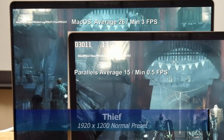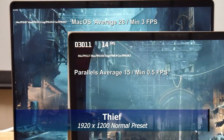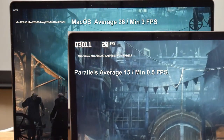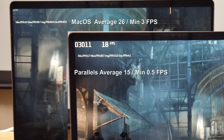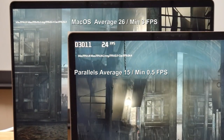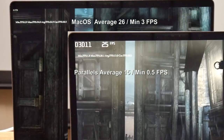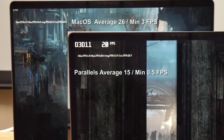Finally I tried Thief at 1920x1200 using the normal quality preset. This game would stutter on both, to be honest. macOS averaged 26fps but had a minimum of 3fps, and Parallels averaged 15fps with a stutter-fest minimum of 0.5fps. Lowering quality settings would probably help a little, but it does showcase the issue of playing games on a virtual machine.